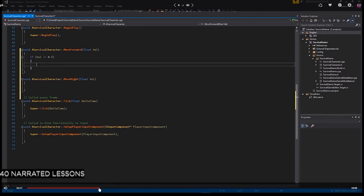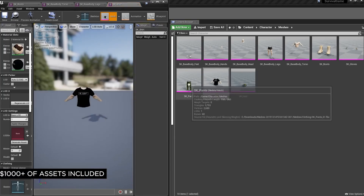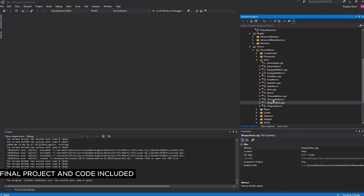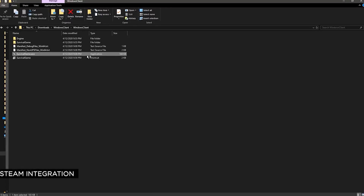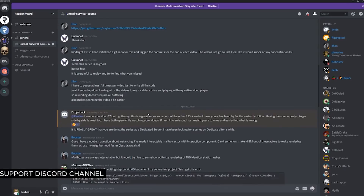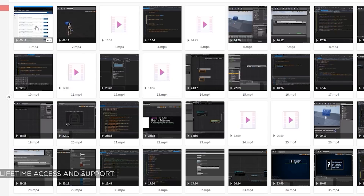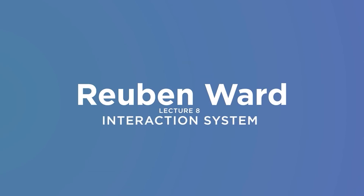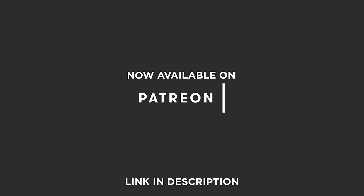This video is sponsored by my Unreal Engine survival game course. It's on the Patreon now and you get a 40-part series where together you follow my lead and we make a multiplayer survival game with weapons, vehicles, and much more in an open world. At the end of it, you get your own survival game and I even show you how to deploy it on Steam so you can play it with your friends. The link is in the description — simply join the Patreon and you get lifetime access to the course.